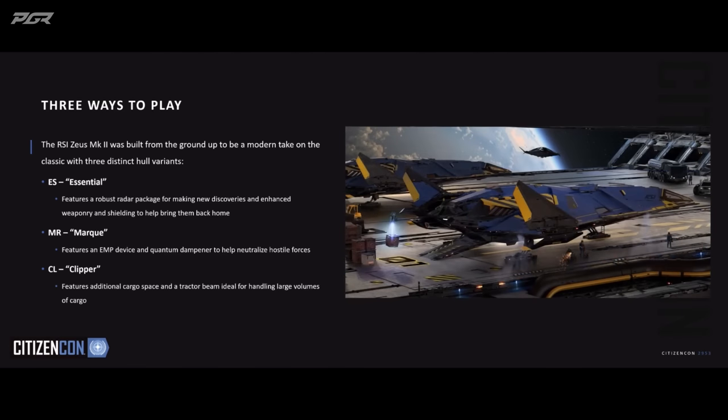Finally, the last version we're going to talk about is the CL, the Clipper — a name people may be familiar with from maritime history. This is the cargo version of the Zeus Mark 2, designed so that you can move your goods around the universe.